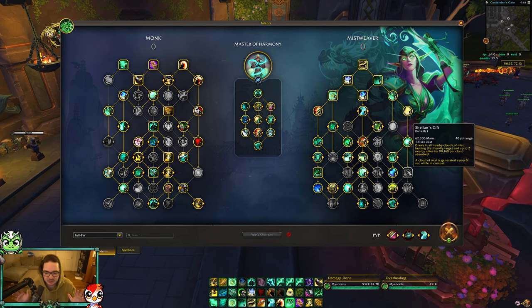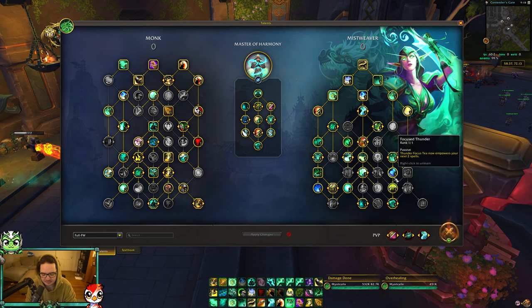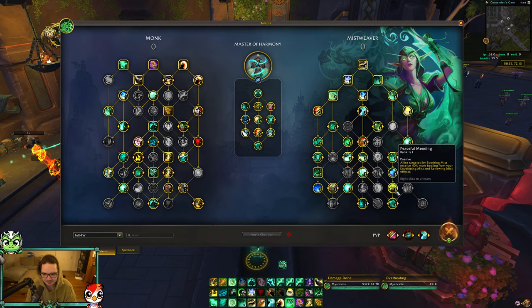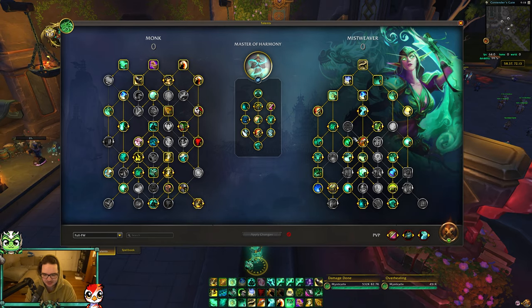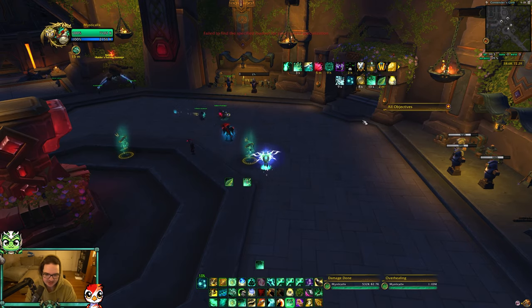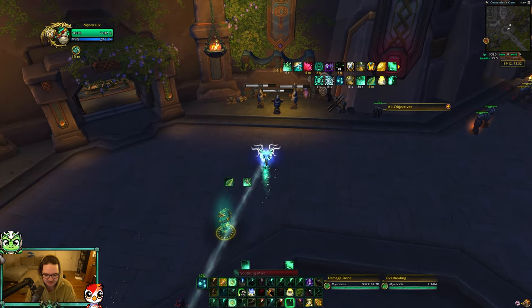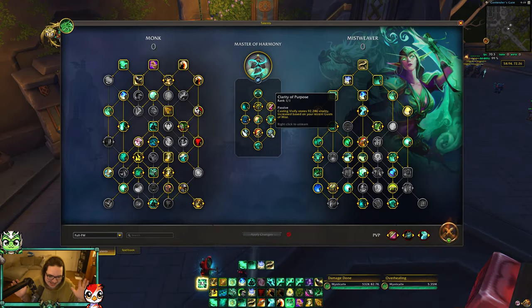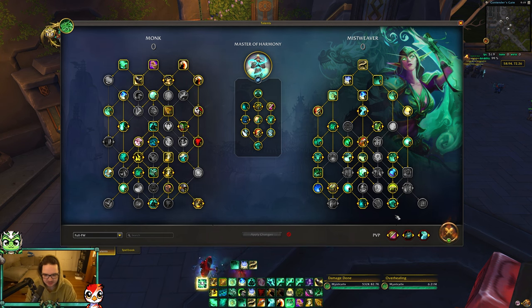The one weird thing about this build: I really don't like Shaylen's Gift when fist weaving - other fist weavers might prefer it and that's fine. Instead I play Peaceful Mending. I play the statue and what Peaceful Mending does is when a target ally is targeted by Soothing Mist, they take more healing from Enveloping Mist and Renewing Mist. What I do is put my statue on, tap Soothing Mist, then use Renewing Mist - and those HoTs are increased by 40%.